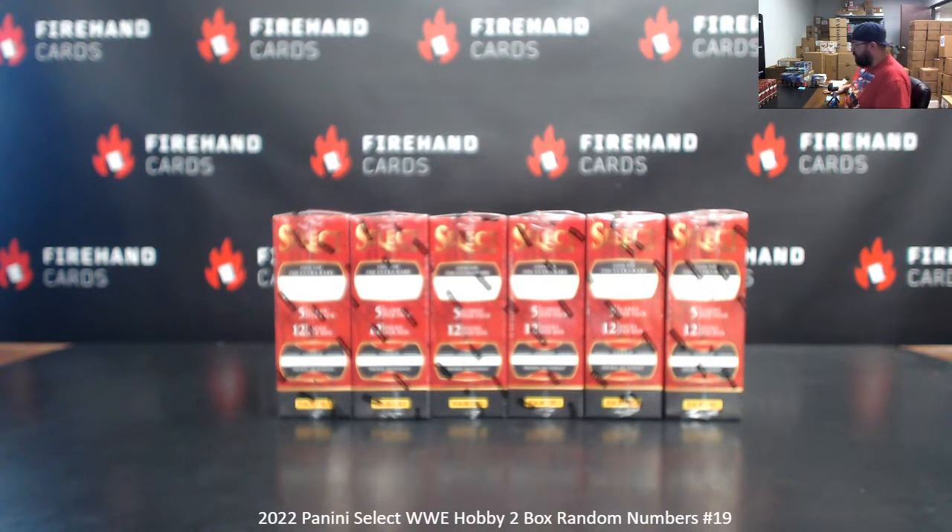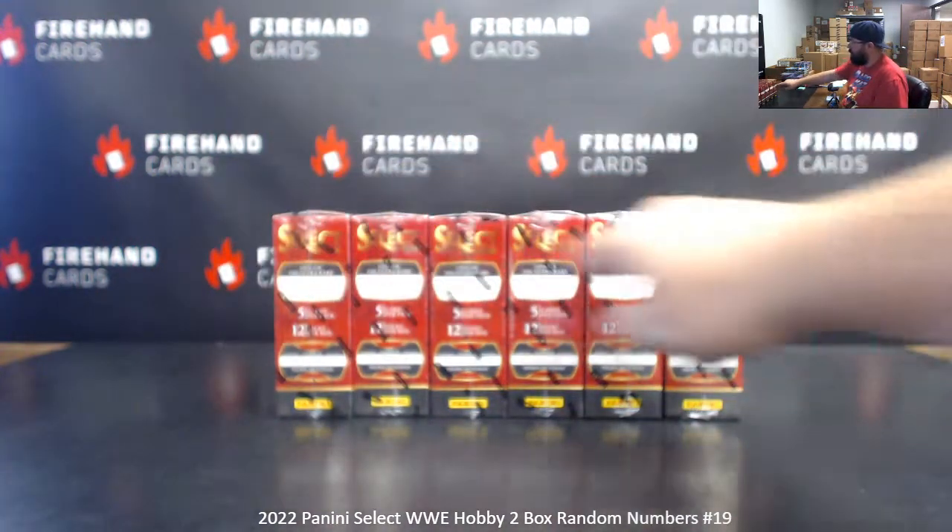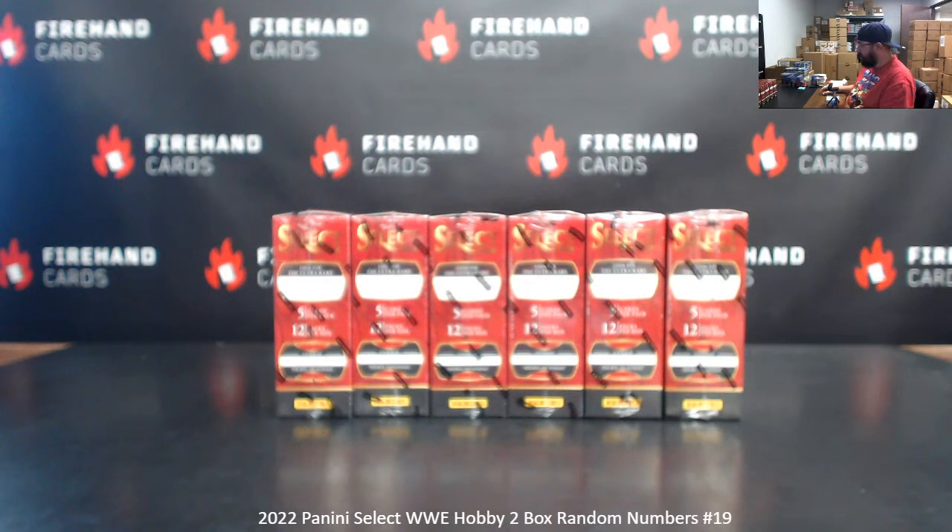We've got 6 boxes left in the case we're working through. We'll number the boxes left to right 1 to 6. We'll randomize the list of participants to get your numbers and the boxes to determine which 2 boxes we'll use.